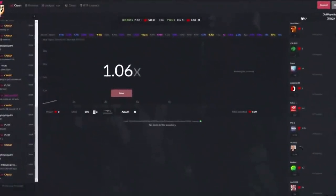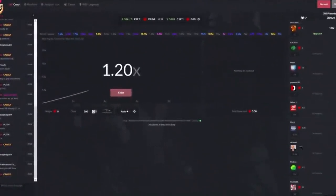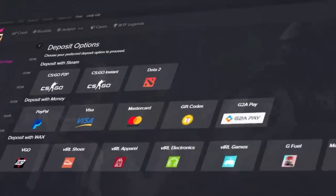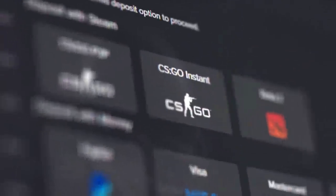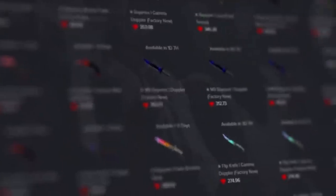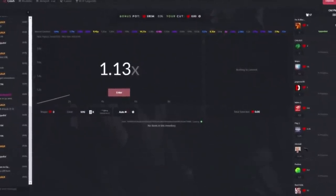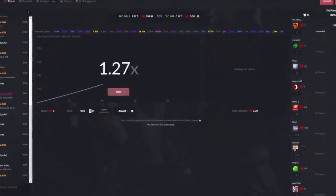Quickly, before this video starts, I want to give a big shout out to my sponsor, WTFskins.com. They have three game modes to play on: Crash, Roulette, and Jackpot, and over 15 deposit methods, some of the more important ones being PayPal and CSGO Instant Deposits and Withdrawals. As you see here, all these skins are instantly tradable. That's epic. Head over to the website and claim the promo code JUICY for a free 25 cents. Code JUICY gets you a free 25 cents over on WTFskins.com.